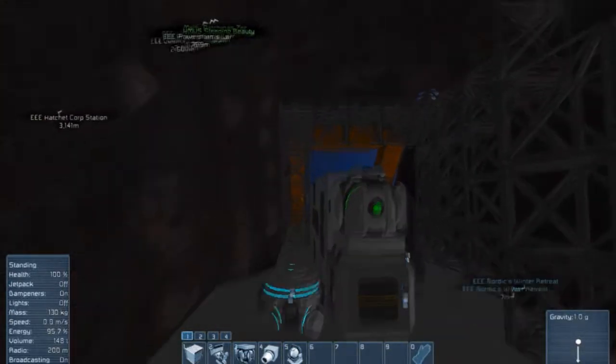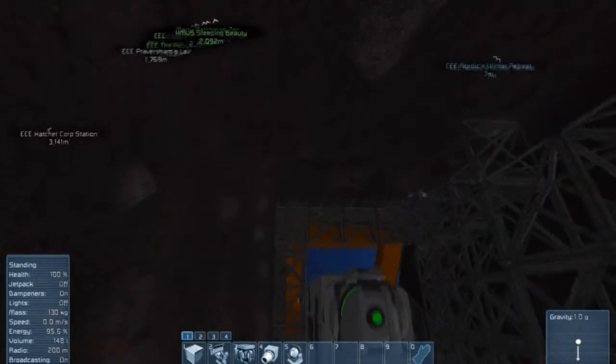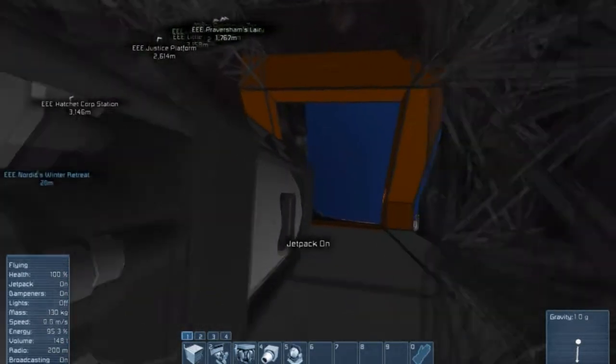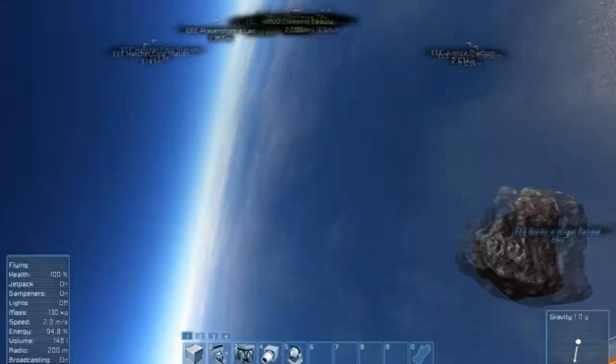This one, I believe, has some of Zex's stuff outside of it, but there's nothing really built inside, so I just took a little room here for now. I'll build up some resources and build a ship so when I do have someplace to stay, I can just grind all this down and take it with me. And I'll just have a nice ship parked out here.